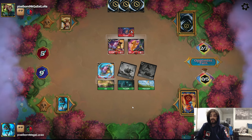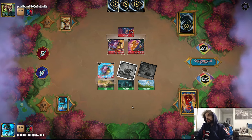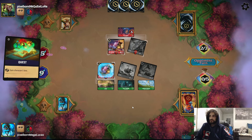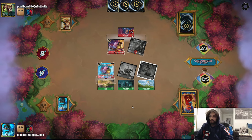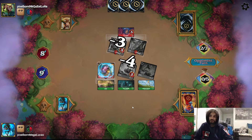The opponent plays How Far I'll Go without singing it, digging one into the Inkwell and one into the hand. They quest for three with Simba. Their Jim Hawkins is a 4-4 that quests for two - they decide to challenge Heihei with it.